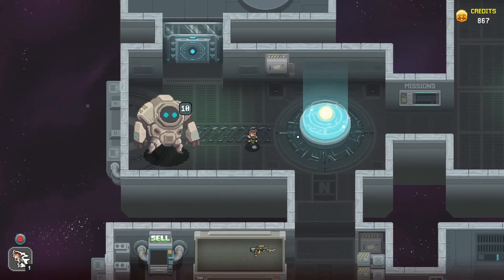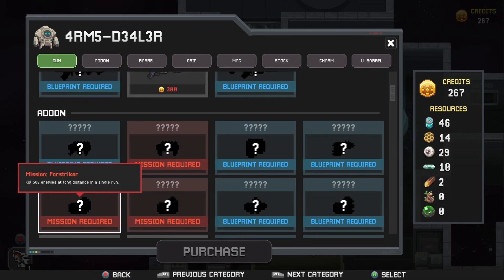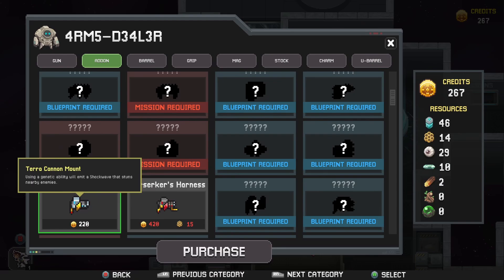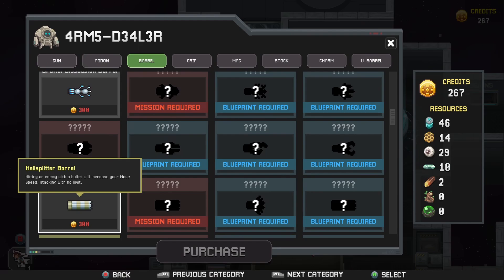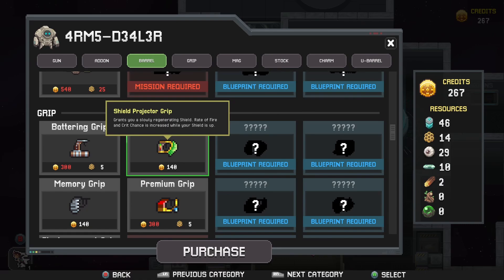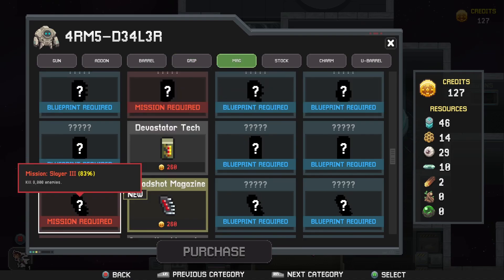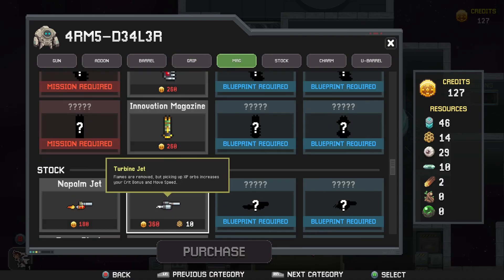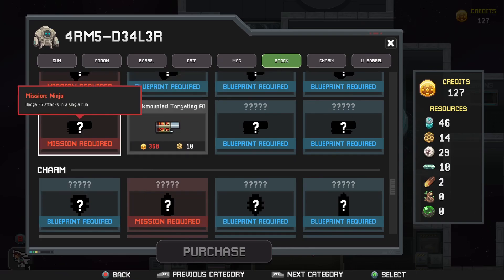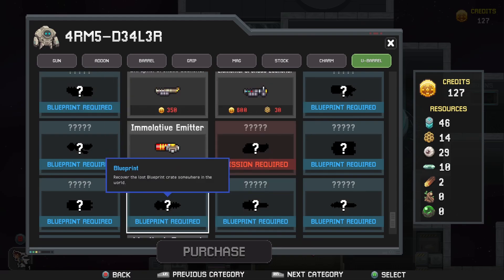Let's go look at the arms dealer because we've definitely got some stuff we have the ability to unlock. We could unlock the SMG, for example — yeah, we'll take the SMG, why not? We'll have a new weapon for later on. We'll also get the Terra Cannon Mount. Genetic ability will emit a shockwave that stuns nearby enemies. Premium grip — that's quite nice, we'll take that one. Can't afford that, can't afford that. Credits is going to be my main thing. Lots of things I can't unlock just yet.